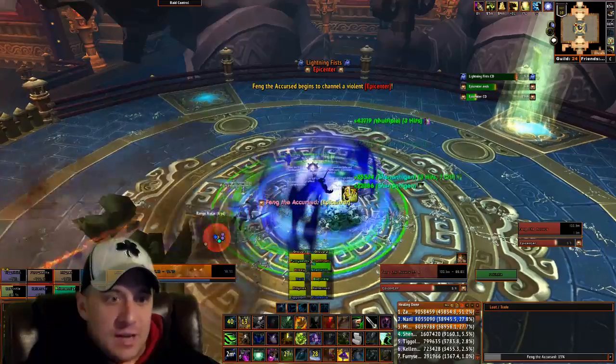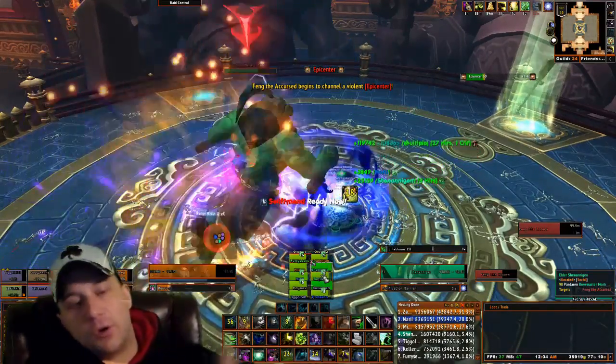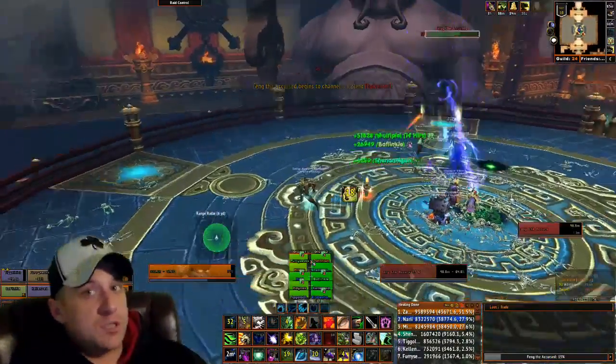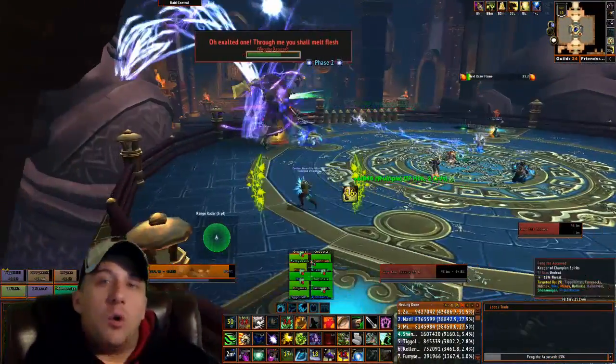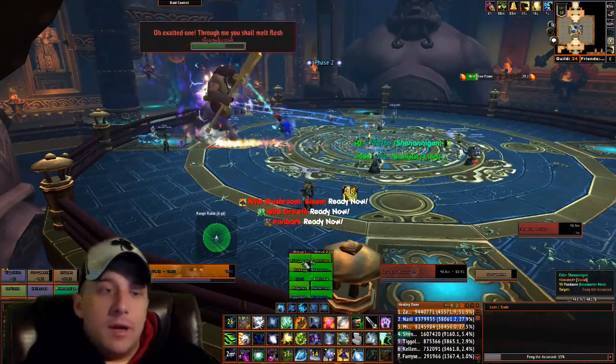As you can see right here, we're stacking up for the last Epicenter. The reason we tanked him where he is is because he has to run all the way across the map to get to the other weapon. This gives us a couple more seconds of DPS — always nice to have. That's why we did it that way.